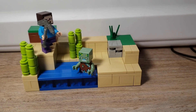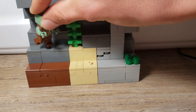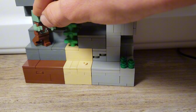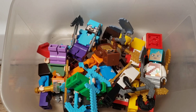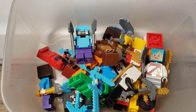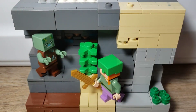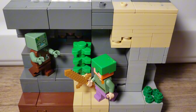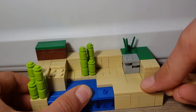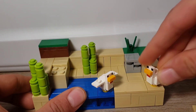Time to add some mobs. I took the drowned out from the beach so I could give it a permanent home down here in the ocean. I think I'll also add Alex from the Coral Reef. The turtle shell and the enchanted leggings and golden sword make her perfect for this underwater build. And since we have no drowned here anymore, I decided to switch it with some chickens playing in the water.